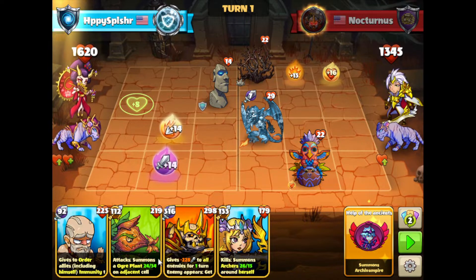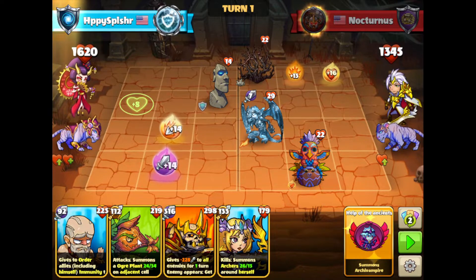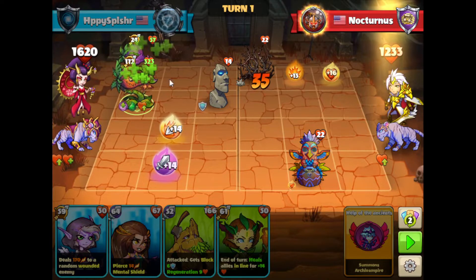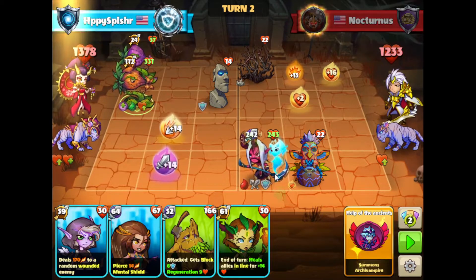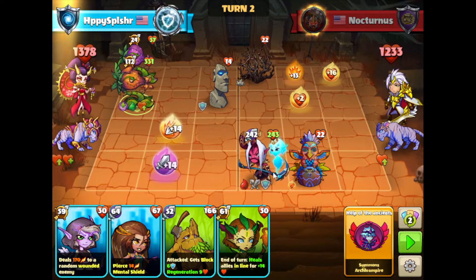We do have two heroes that can do multiple summons. I think the floss is going to be better, so I'm going to summon the floss on E1 — this one will summon plants and those plants can summon other plants. They have the Ariok over here. This gets bleeding to our heroes whenever they come into play. That'll also ruin our floss setup, but that is okay.